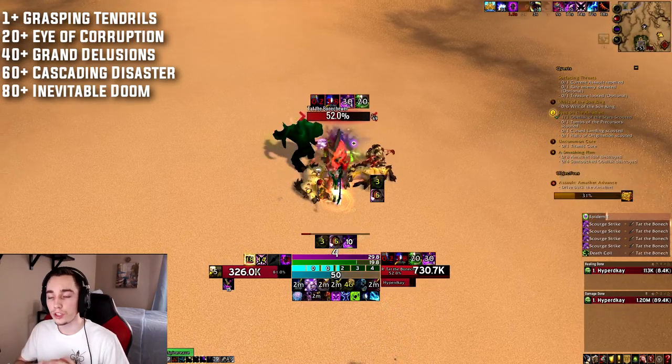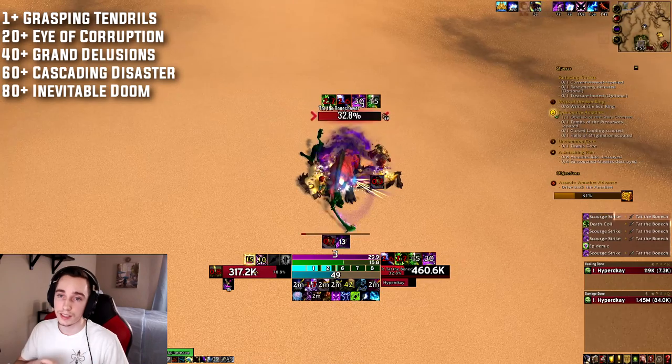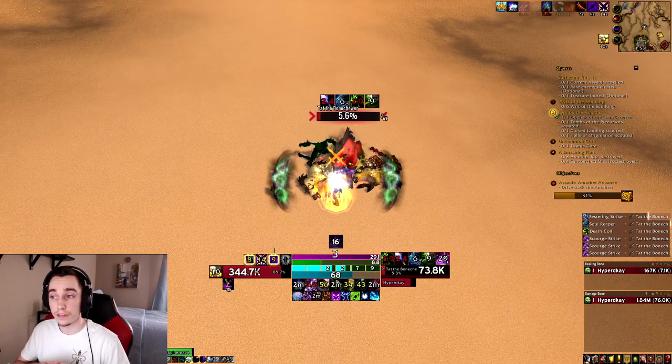The last corruption effect is Inevitable Doom, which happens above 80 corruption. This is a static debuff on your character that will increase your damage taken and reduce your healing taken, so the more corruption you have, the more damage you take and the less healing you receive.